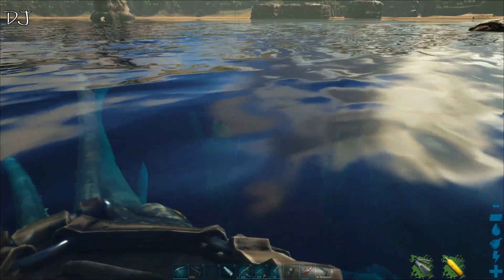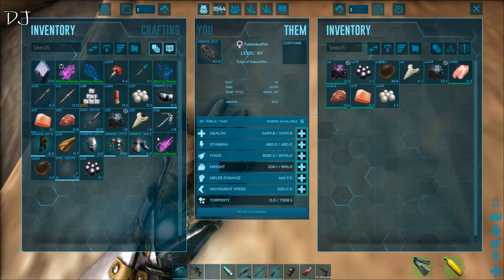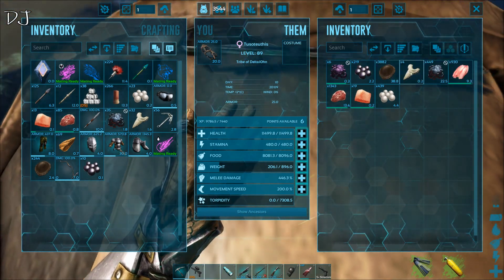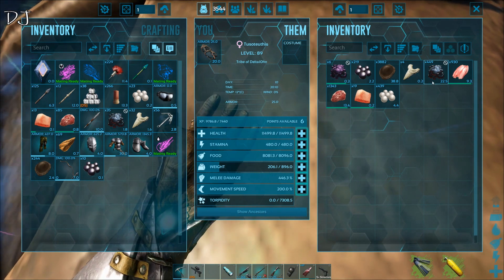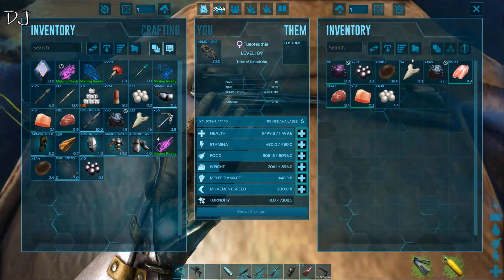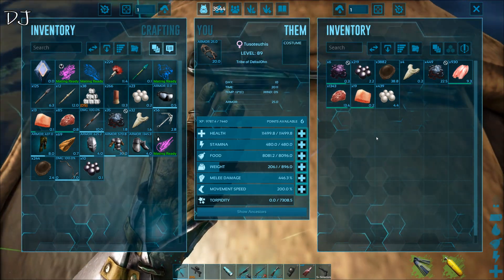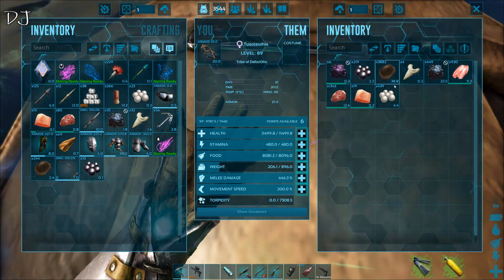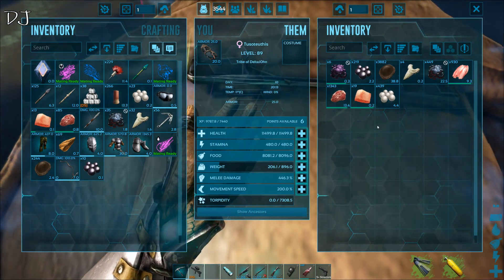I'm back. There's no loot crate yet, but I wanted to show you the loot that came from the creatures down here. There's a lot of black pearls, silica pearls, oil, and chitin. So it is worth going down here even if there isn't a loot crate. But there will be one at some point, so I will be back when it appears.